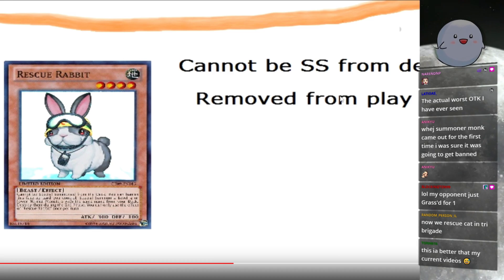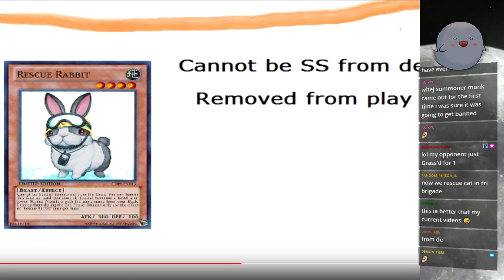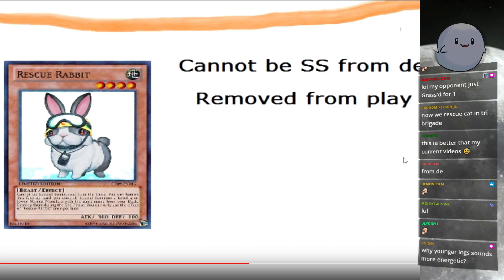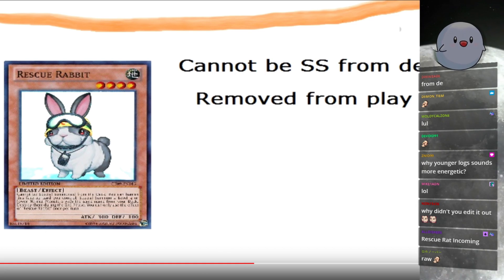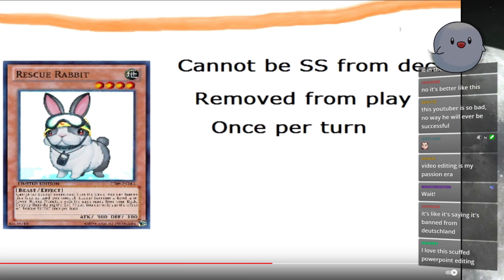Did he just mess up the script and not edit it out? It is removed from play while Cat was sent to the graveyard. I have it cut off a little bit — the right side of the screen is cut off a little bit because of the screen. I guess I could just move it. Even specifically states its effect can only be used once per turn.